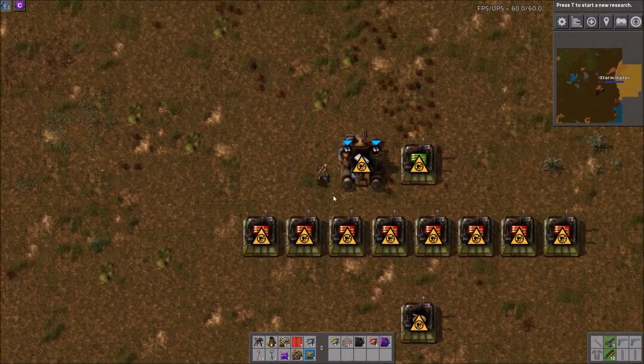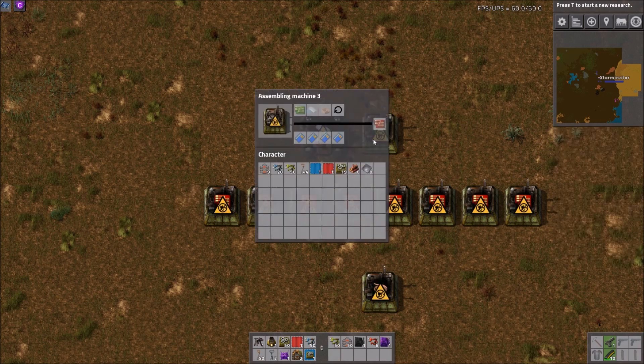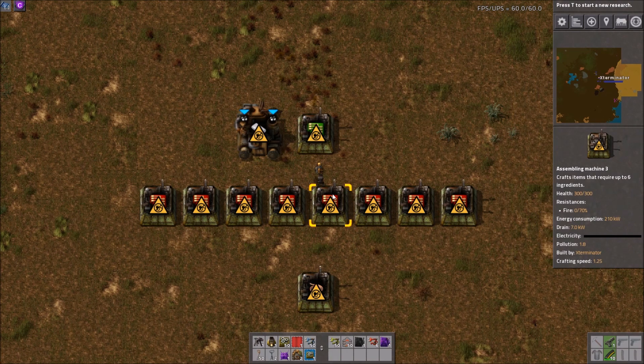Red circuits require two normal circuits, two plastic, and four copper cable, and they take eight seconds to make. So it's just pretty simple math.